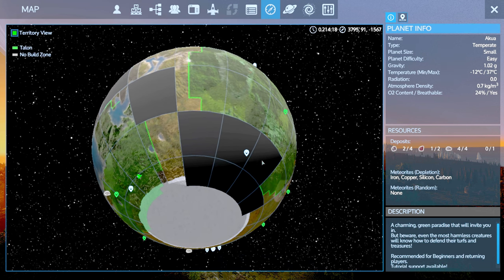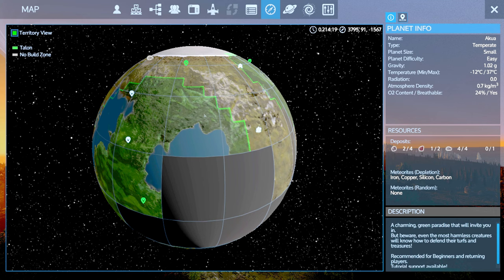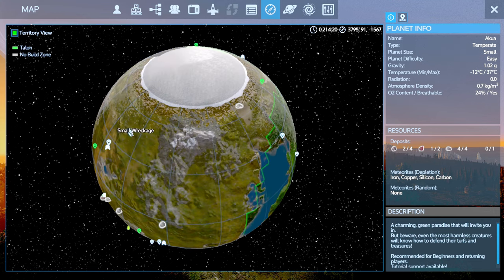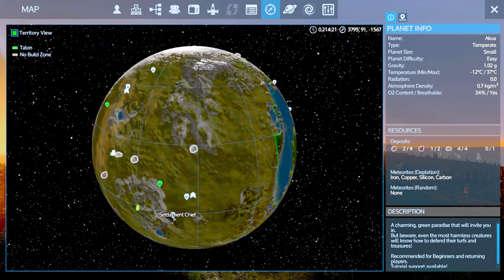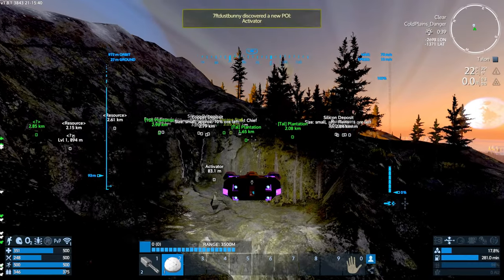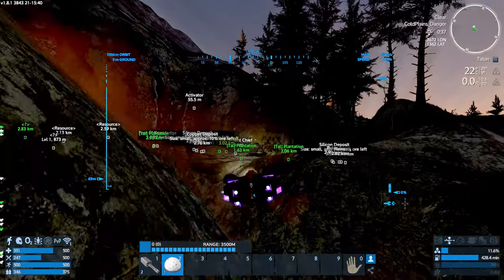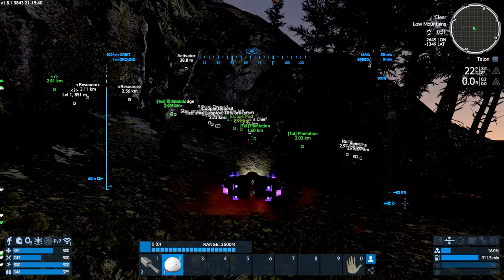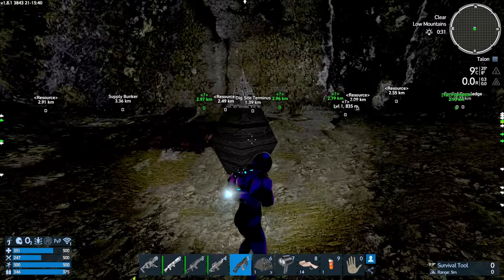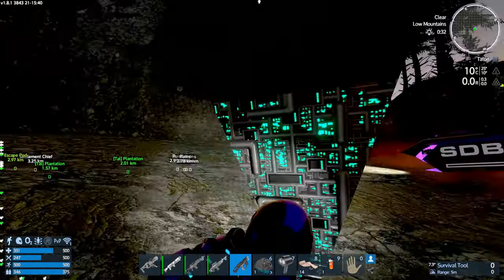There doesn't appear to be any sort of camp or anything nearby — it's dark as sin, which isn't helping. There is indeed this activator so I'm not sure what that's all about. I'm going to check over here — I'm basically going to try and uncover everything on this planet just to make sure I'm not missing anything before I head out. There's another activator here in the mountains — this one is diamond-shaped. I'm guessing there's probably something to this in the new story.